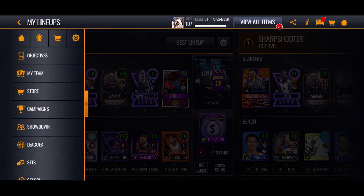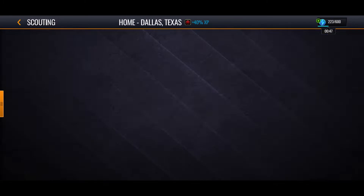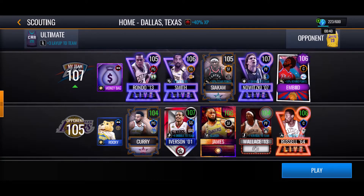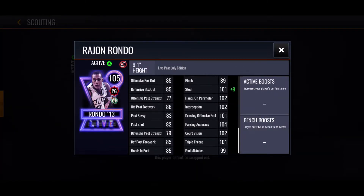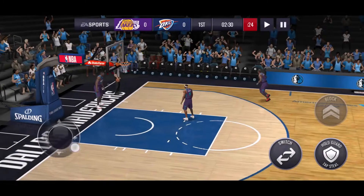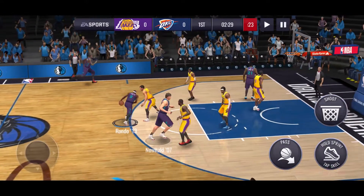We're gonna go to a Showdown game to test him out. We already have one queued up - we're playing two games, a 105 and a 106. We also have Dirk whose stats aren't that great for a 107. Looks like we're going up against Stephen Curry. Rondo's steal rating is 109 so hopefully he plays well. They also have the clutch with LeBron, so we're going to try to run more steals, and we might throw some lobs too.